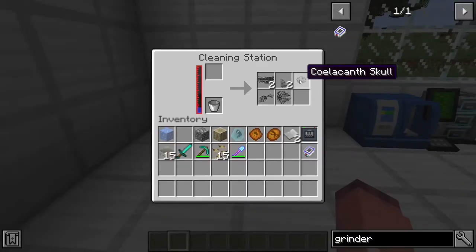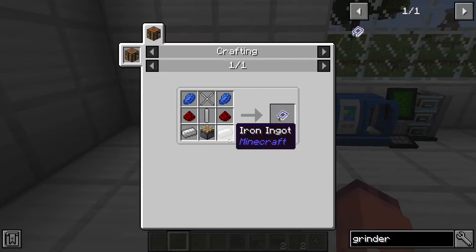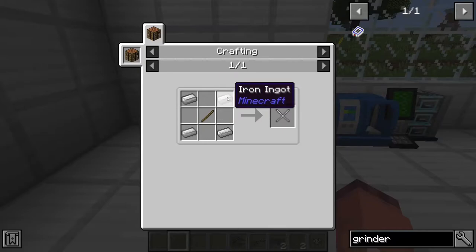Once you've got your fossils, you can take them out of the cleaning station and move them over to the fossil grinder. The fossil grinder is made with 2 iron ingots, a piston, 2 redstone, 2 lapis lazuli, an iron rod which is made from 6 iron ingots and 3 sticks, and an iron blade which is made from 4 iron ingots and 1 stick.